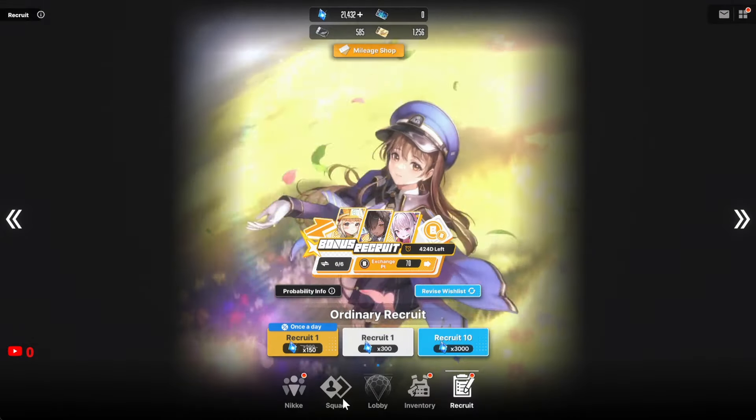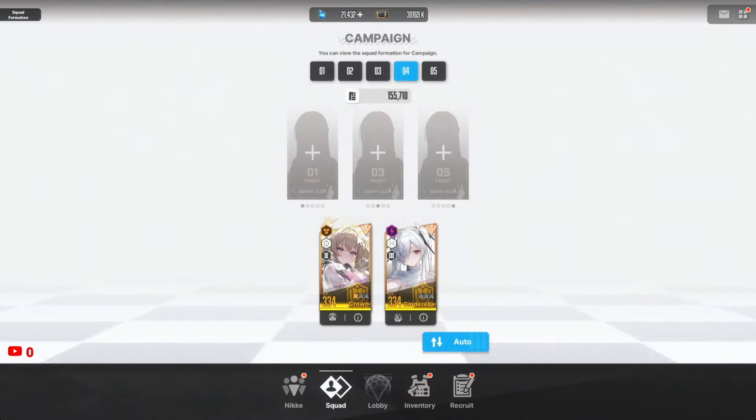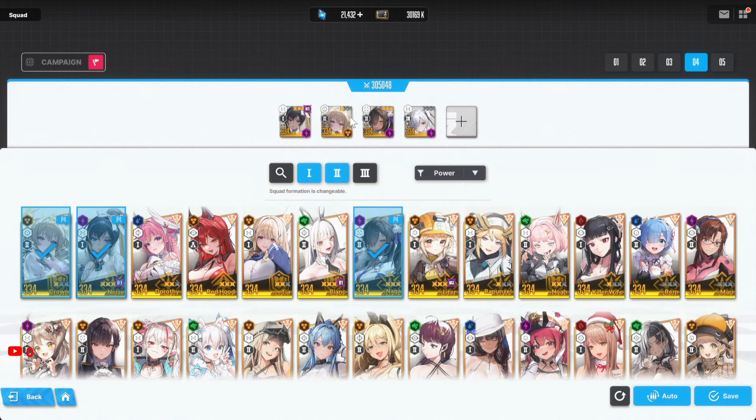Since I don't have Rogue, I'm going to use Noise as a substitute — she's an electric unit, so just imagine that is Rogue over here. This team is going to be really good in the Anomaly Interception where you need electric characters.